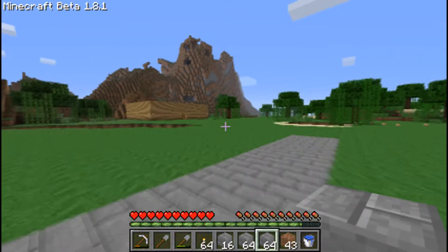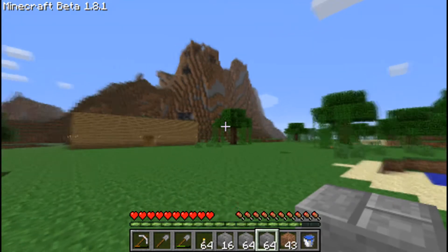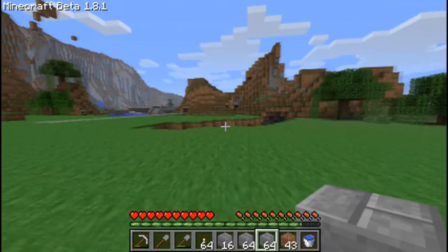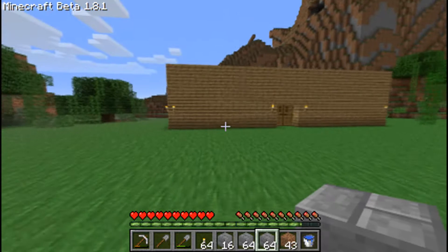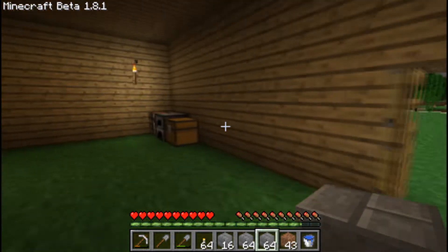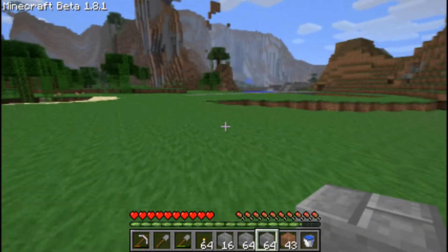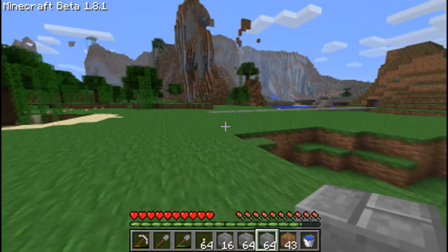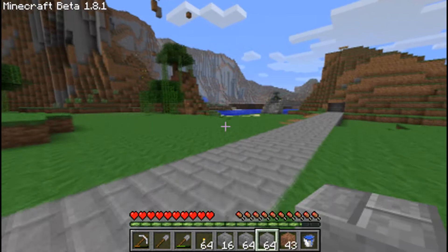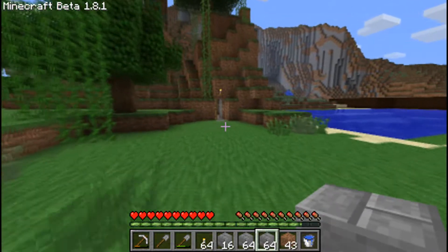We also have my friend Nick here who is making his house somewhere over here. Quick tour — this is my house so far, it's really bland, got nothing in it except a chest and some stuff. I'm making this pathway here that's gonna connect all the houses hopefully.